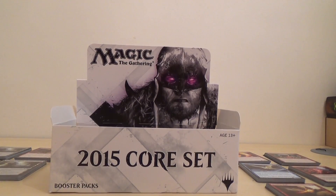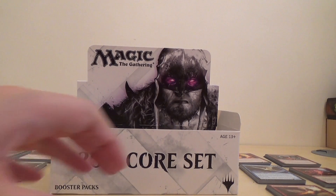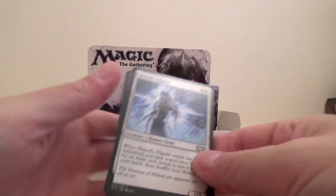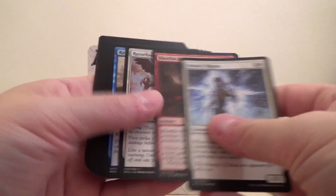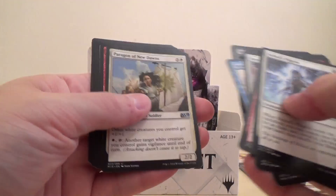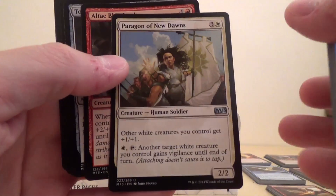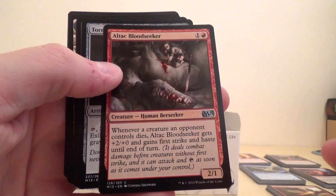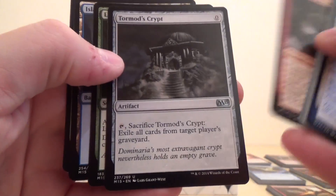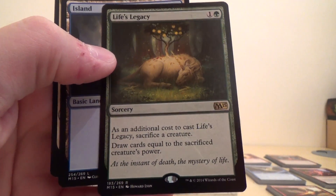Okay, you might have experienced a brief cut there — like an idiot, I forgot to clear the memory card before I started so it got full. So this was the pack I was just opening. We've got Paragon of the New Dawns, Altak Bloodseeker, Tormod's Crypt, and the rare is Life's Legacy.